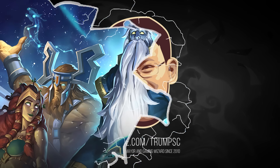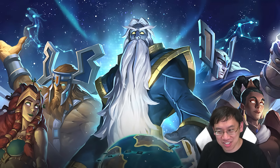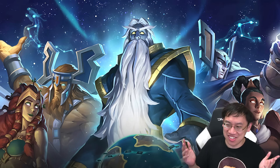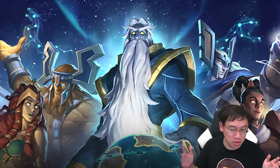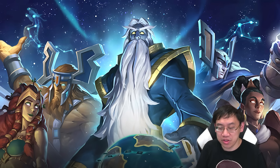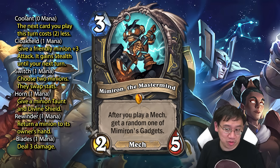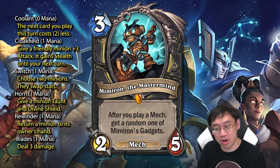Welcome back. A lot of cards got revealed over the weekend - I actually didn't know they were revealing cards during the weekend, but we've got a lot of cards to go over. Let's get started with the Rogue legendary: Mimiron the Mastermind, three mana two-five mech. After you play a mech, get a random one of Mimiron's gadgets.